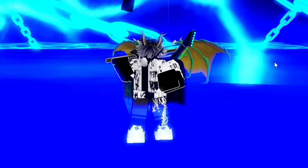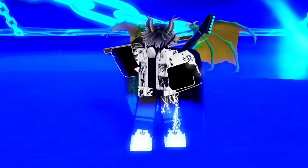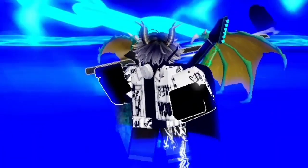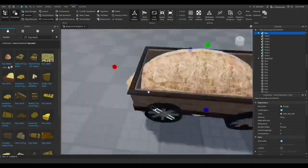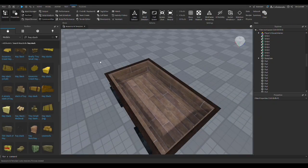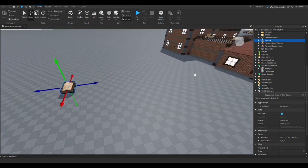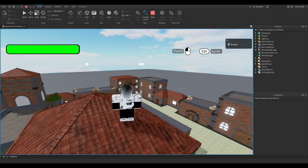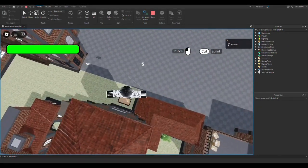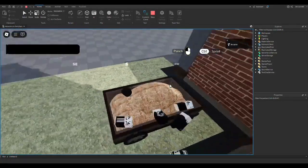After texturing, an even greater issue arrived - I couldn't make the model for a haystack. I decided to import one from the toolbox, but I couldn't find a single good one. I kept searching and even tried different PBR texture websites, but couldn't find any. After an hour, I made the decision - I know it's bad, I'm gonna change it in the future - and for now I just added a seat inside the haystack.